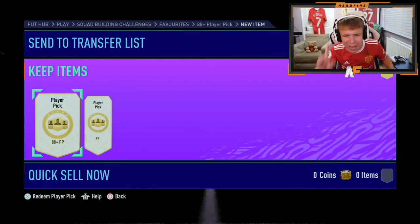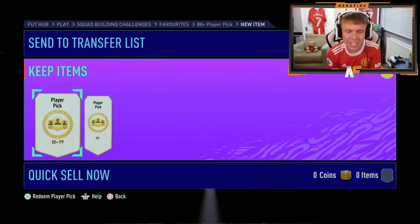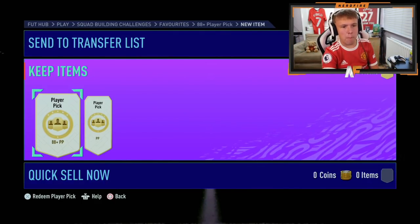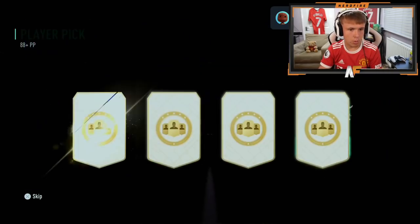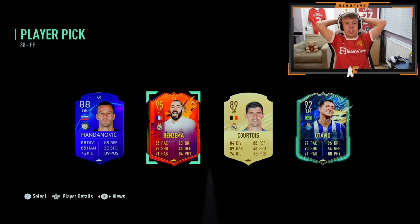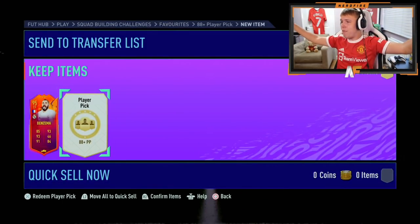Mr. Mafia is back again. On his second account, he's brought us two of the 88 plus player picks. Number one - we've actually just seen two golds in that. Take Benzema, just take Benzema and go. Why is his Team of the Season not out though? A great start for that one there.